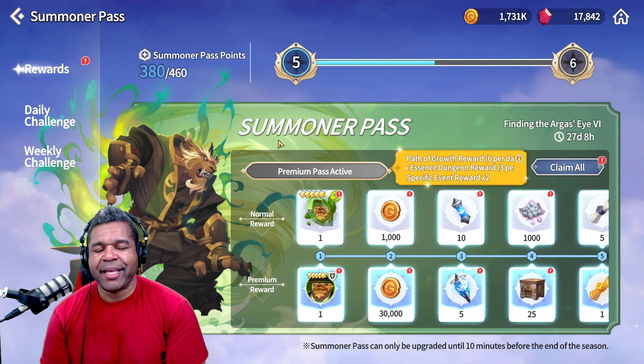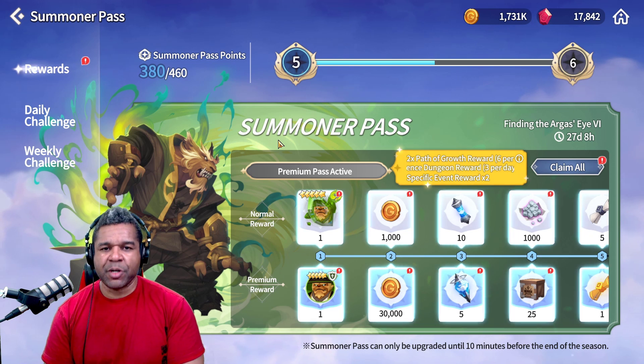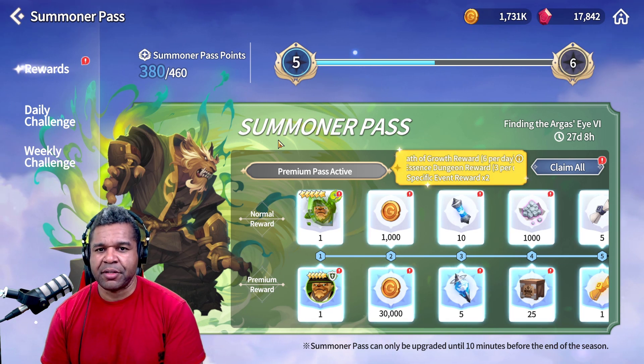What's going on everybody? It's Chad, it's your back of the game, coming at you with another Summoner's War video. And in today's video, we're gonna be taking a look at the new Summoner's Pass here for April of 2033 to see if this new Nat 5, the Wind Beast Monk Ritesh, is worth building.